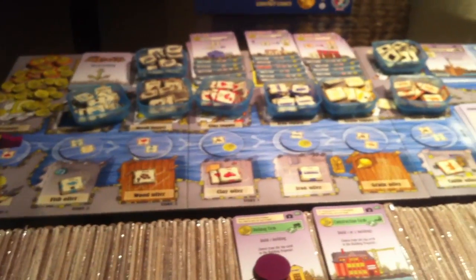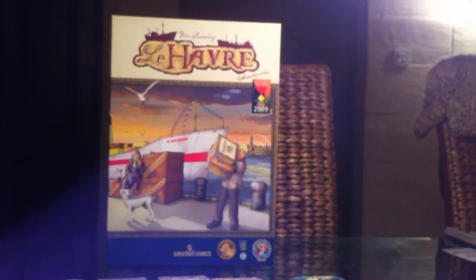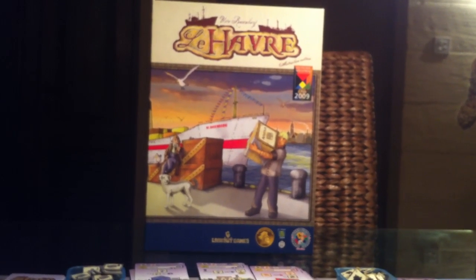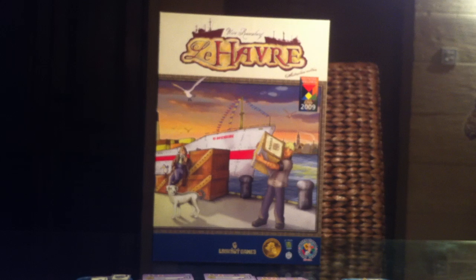That is the basic turn structure we follow throughout this entire game: put stuff on the docks, then do your action — either take stuff off the docks or put your worker on a building. As more buildings come out, the game gets more and more complex with more interactions. That should give you a rough idea of how Le Havre plays. Buttons will appear on the right side of the screen: one to continue watching gameplay through a couple more years, or one in the bottom right to jump directly to the wrap-up where I explain why this game is arguably the seventh best game in the world.